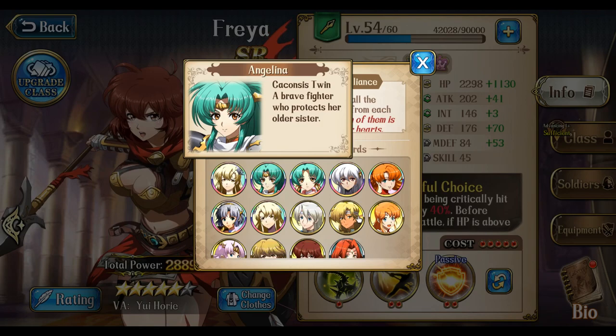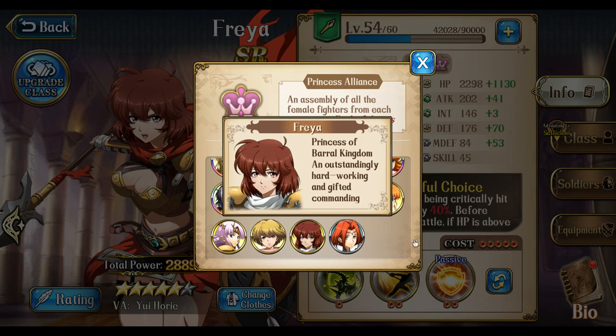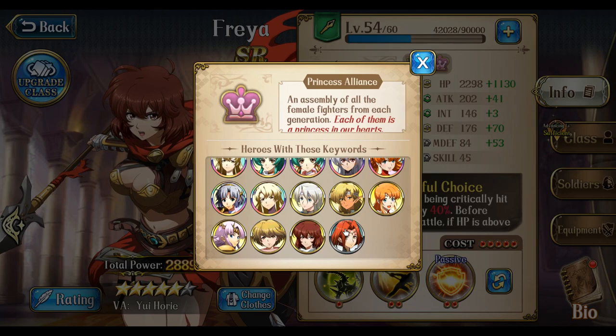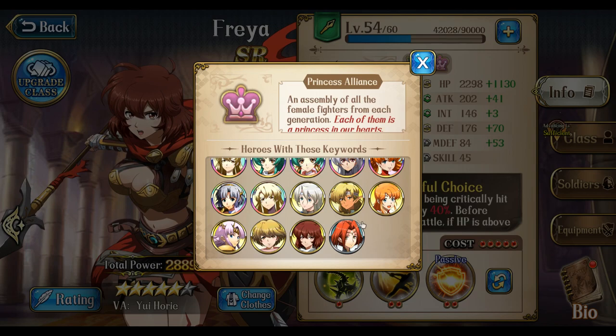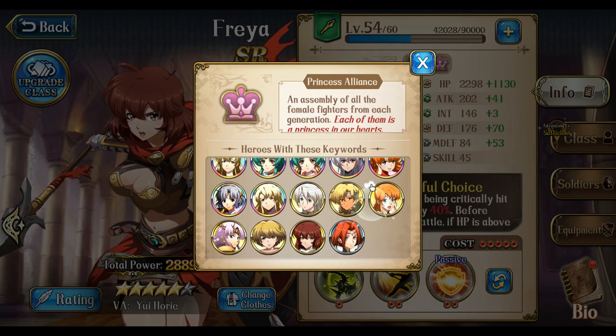Don't count Freya out — I'm telling you, you will not regret building this girl. She is phenomenal. If you want to run a strong pure Princess Alliance, build up Freya. A lot of people will say she doesn't help in dragons — okay, then don't use her in dragons and use somebody else. But go into PVP or other missions and have bosses come attack you, and it's not going to go well for people. Trust me, Freya will do work as a tank. The vote for tank goes to Freya because she is the only true tank of the Princess Alliance.